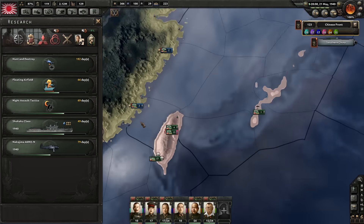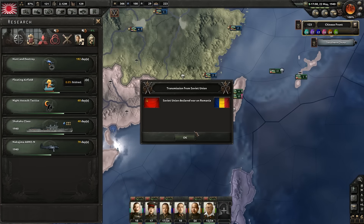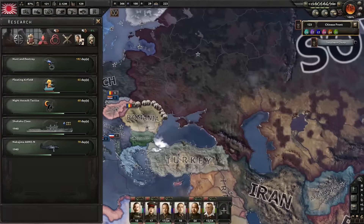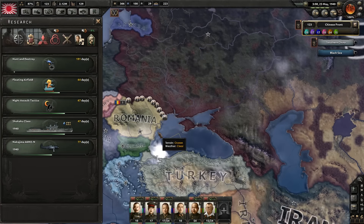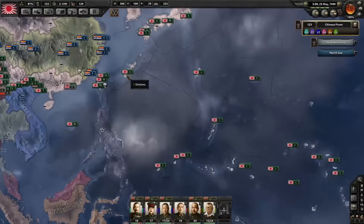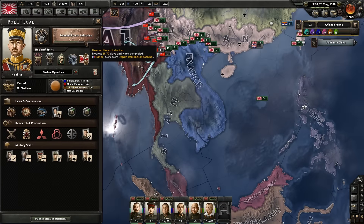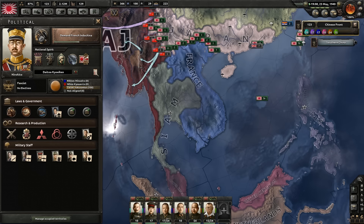Hunt and destroy, air support mission efficiency — that's 20%, go for it. I'm going for a lot of doctrines here as you might see. The Soviet Union is declaring war on Romania because they rejected Soviet demands — but they rejected the demands the day after they got invaded, so of course they will reject them then. How long until demanding French Indochina is done? In a couple of days really.